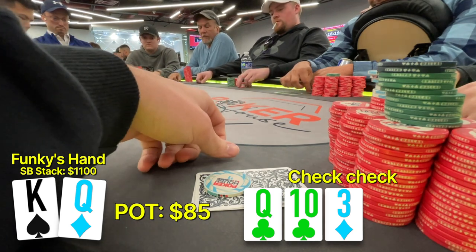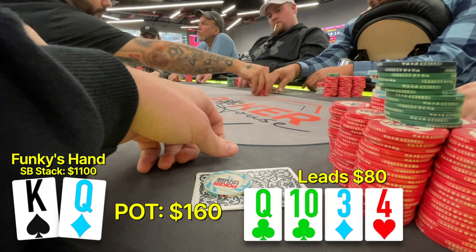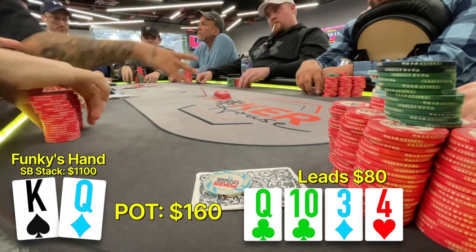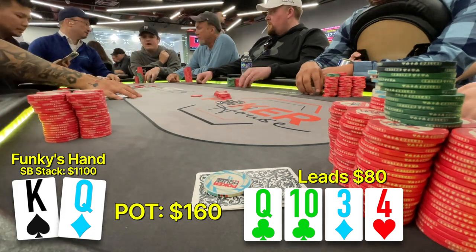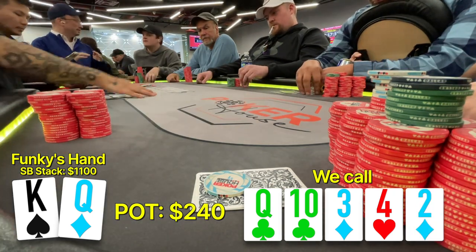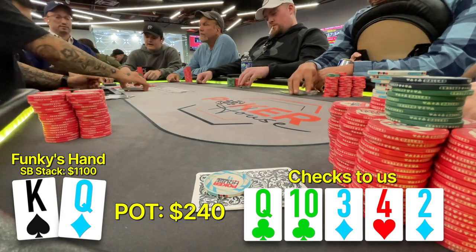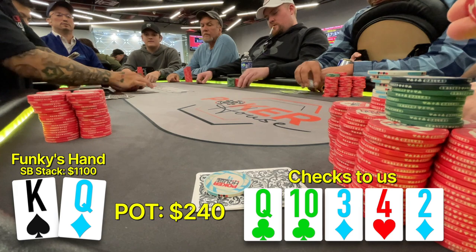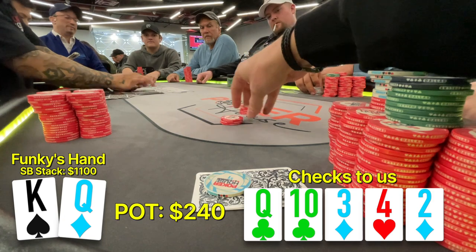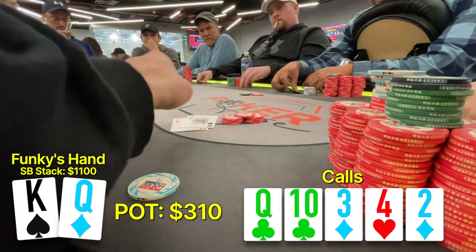The turn is the four of hearts and this is where our opponent decides to take the lead and he bets $80, nearly a pot-size bet. I'm really proud about this play because I was able to read this character and use his habits against him to get us paid. So we tank for deception and put in the call going to a river. The river is the deuce of diamonds and our opponent decides to check to us. I don't think he'll ever be doing that with ace-five of clubs. So we put in a blocker bet of $35 into $240, he puts in the call, and we turn it over and we are good.